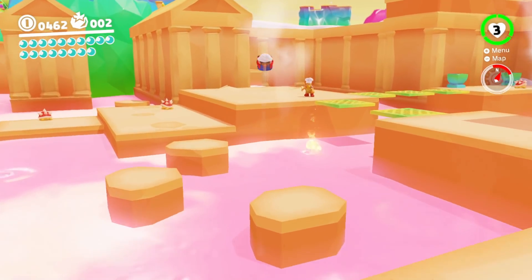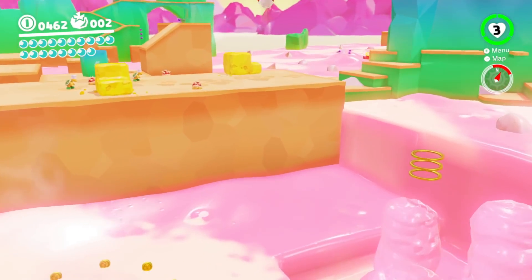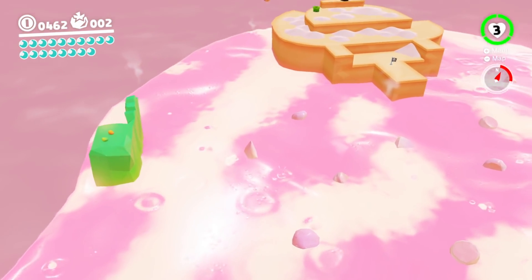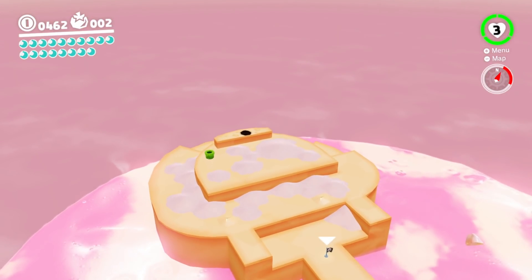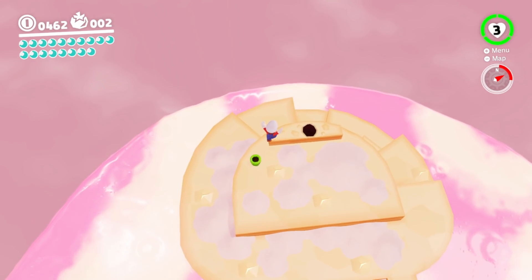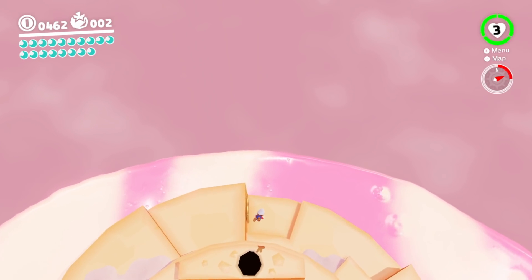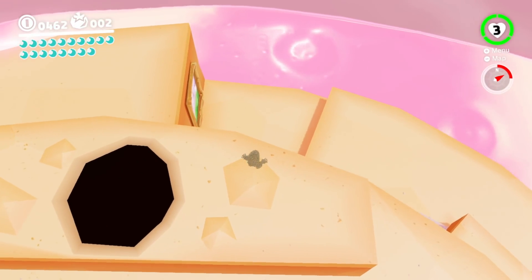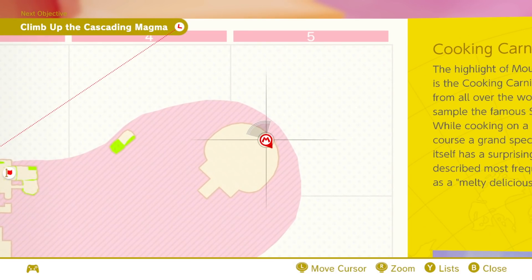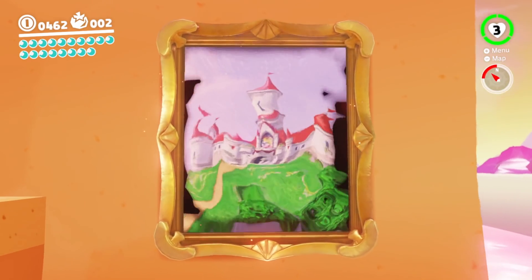The thing that sets this version of the hack aside from the others is that you can actually pass the bubble restricting areas. Not only does this mean that we can get to the Mushroom Kingdom early, but we can also skip almost any boss fight. Expect videos on skipping boss fights to come in the near future, but today we're going to be focusing on getting to Peach's Castle early. This painting is in the Luncheon Kingdom — to be more specific, it takes place on this island on the map. Without further ado, let's see what we can find in the early version of the Mushroom Kingdom.